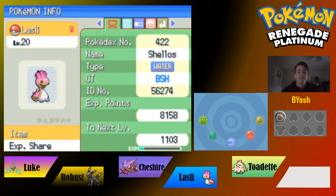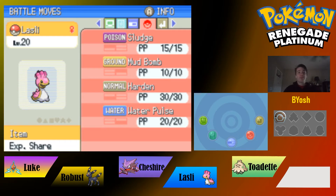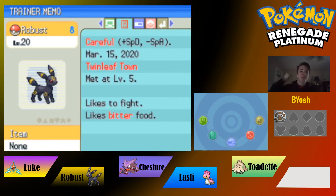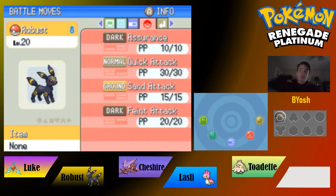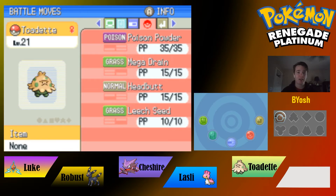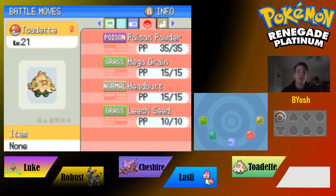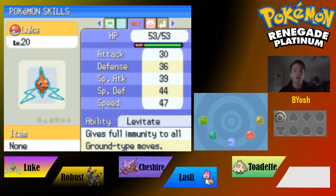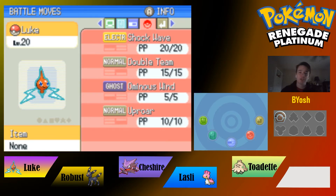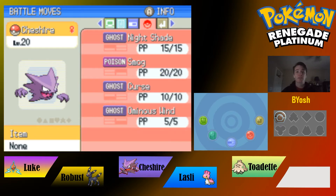First we have Lastly our Shellos with Sticky Hold, knowing Sludge, Mud Bomb, Harden, and Water Pulse. Then we have Robust our Umbreon, activated last episode, with Assurance, Quick Attack, Sand Attack, and Faint Attack. Next is Toadette our Shroomish with Poison Powder, Mega Drain, Headbutt, and Leech Seed. Then Luke our Rotom with Levitate, Shock Wave, Double Team, and Uproar. Finally Cheshire our Haunter with Levitate, Night Shade, Smog, Curse, and Ominous Wind.